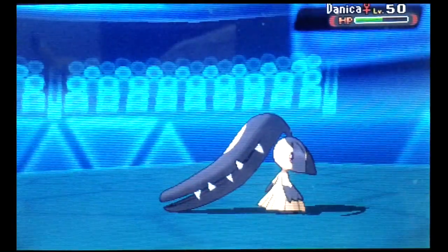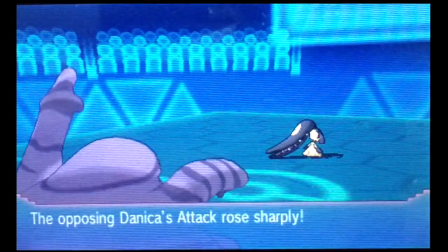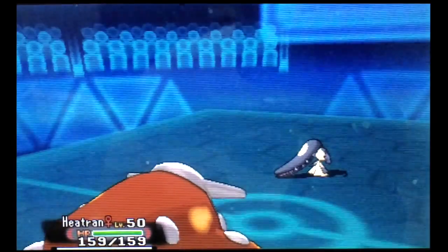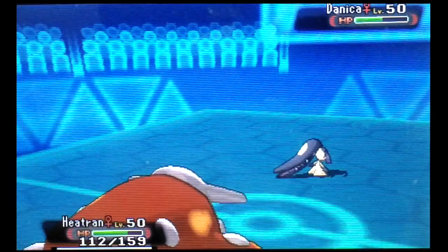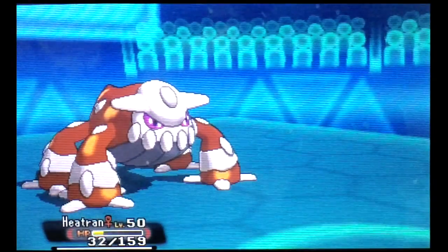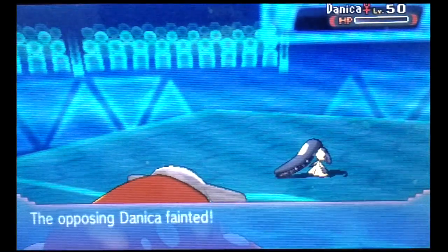Danica the regular Mawile has a Swords Dance too. Now we have to contend with an Iron Head or a Sucker Punch. So we're going to go into Heatran, knowing that this Heatran walls this set completely. We see that a plus two Iron Head doesn't do that much damage — I'm really impressed. Even more impressive, we survive a plus two Sucker Punch. And we get to revenge kill Danica with a Lava Plume. That's a nice showcase of Sucker Punch there. Great job, Heatran.